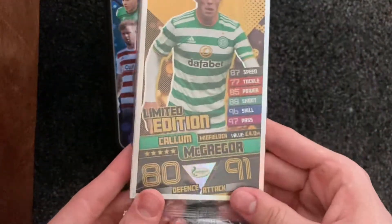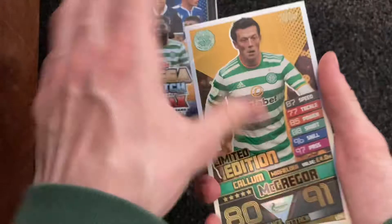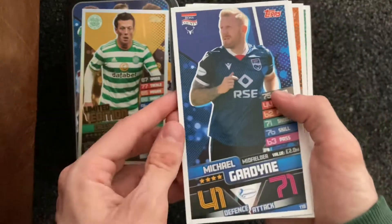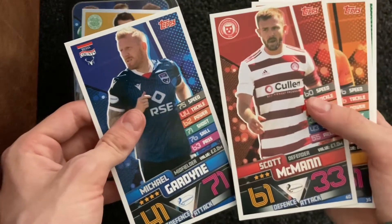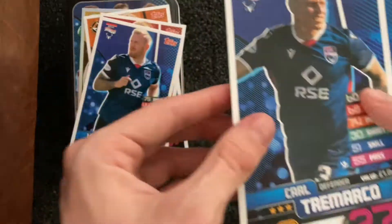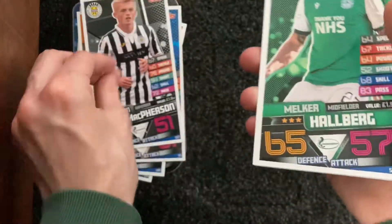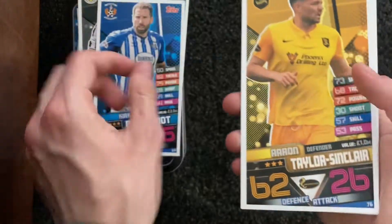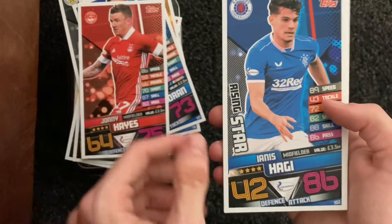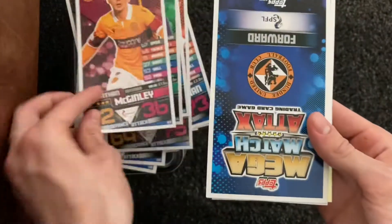Let's get into the pack — with a limited edition McGregor. Let me just put them on there. We have Michael Scott McMahon, Apere — these are really hard to hold — Chamarco, McKenzie, Cameron, Hoberg, Broadfoot, Taylor, Sinclair, Michael O'Halloran, Johnny Hayes. Haggy — rising star, that's pretty good, 86 attack. Scott Bain, McGinley.